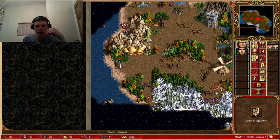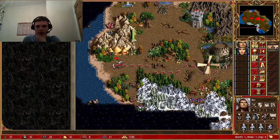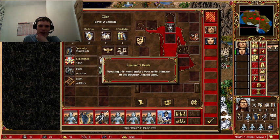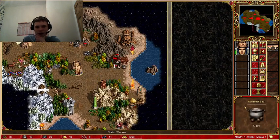Pack of Cerberai, pack of hellhounds - I'm not gonna take that on. He got an artifact though: the Clinical Guarantee, increases your morale by one - okay, good. We started with an undead artifact which is not useful to us at all because we don't have any undead creatures.